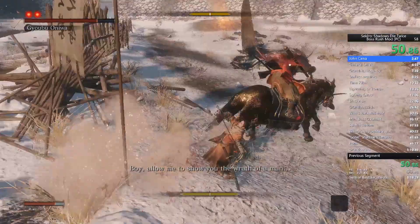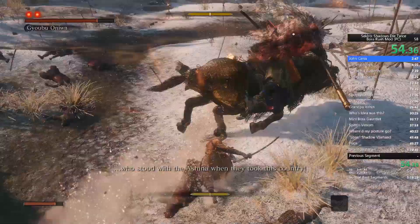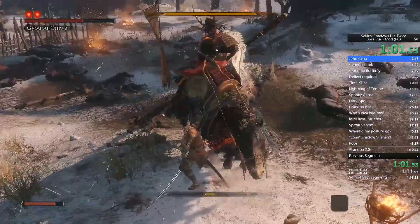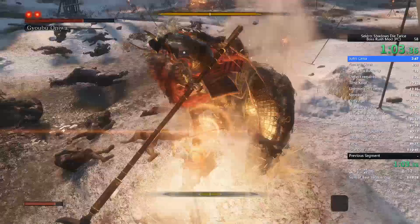The thing with Gyobu is he likes to run away a lot, so you want to stay close to him. Whenever he starts to run away, be ready to use your grappling hook, and really just parry him — but that's applicable to every boss in the game.